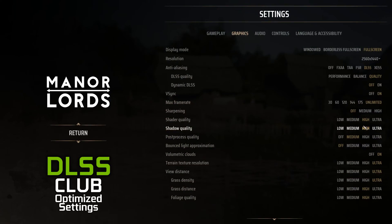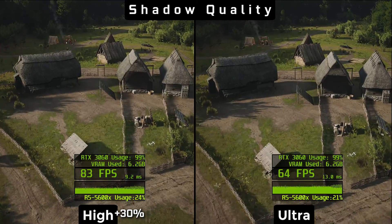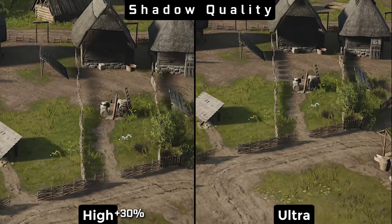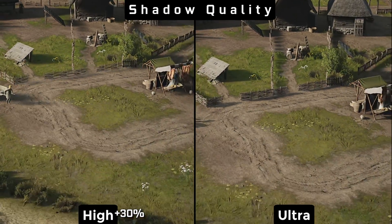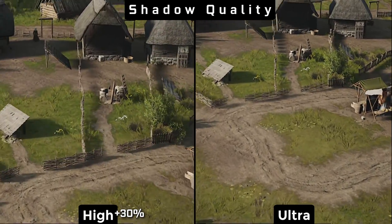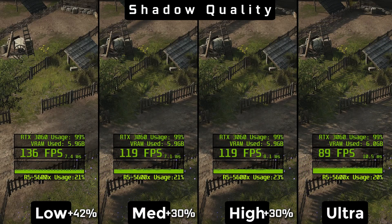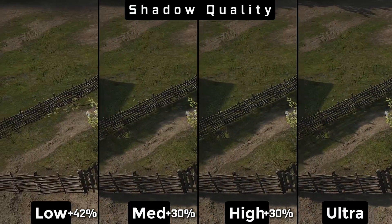Shadow quality is a tough choice. Ultra shares similar flaws to high with the draw distance, and on top of that it's an insane 30% more performance heavy. Considering that high and medium look and perform very similarly, our pick is high.